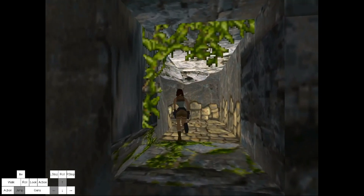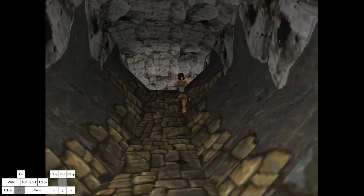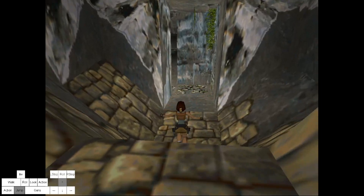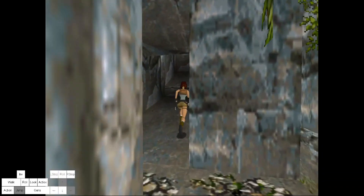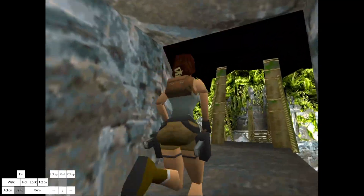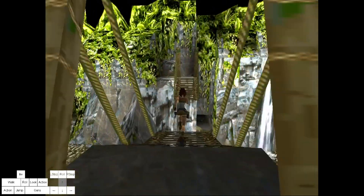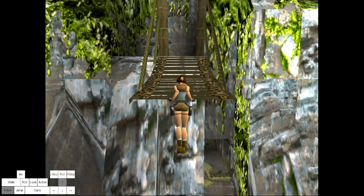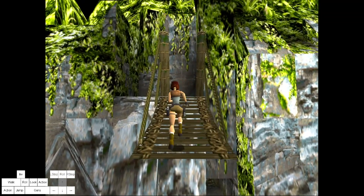It's extremely easy to do in Sab, Obelisk of Kamun, City, and Cistern. So here: running jump, and then jump on the third step. Or you can go on the edge and hop back — that's another easy way.